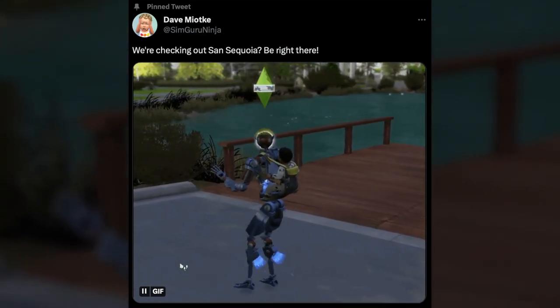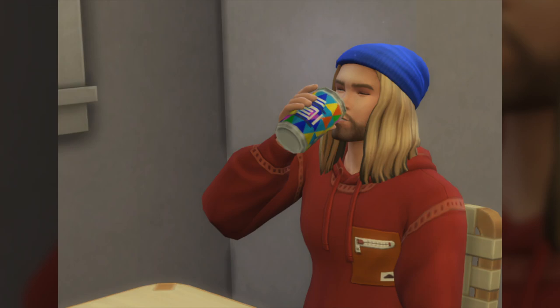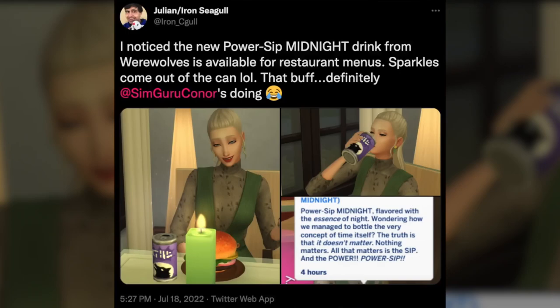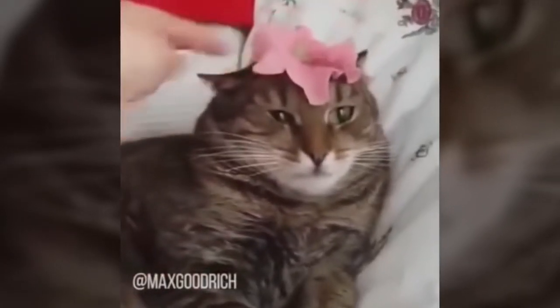SimGuruConnor posted a whole thread of pictures and gifs of a new pre-made Sim named Kyle, who basically completes the beanie trifecta of Nox from Eco Lifestyle, Lou from Werewolves, and now him. Kyle thinks! And Kyle sips — so there's the power sip that Connor was teasing before even High School Years came out. I even remember I kind of started that because I was tweeting at him about the power sip they introduced in Werewolves. Undefeatable from Sonic Frontiers was playing and it just hit the chorus when I saw this thread, so it made the reveal of this almost year-long hint just extra mind-blowing.